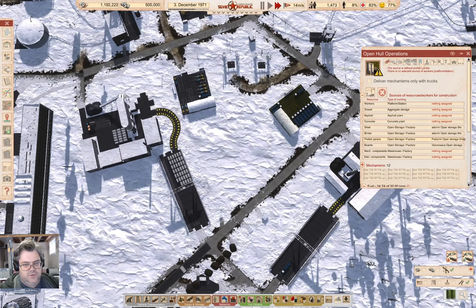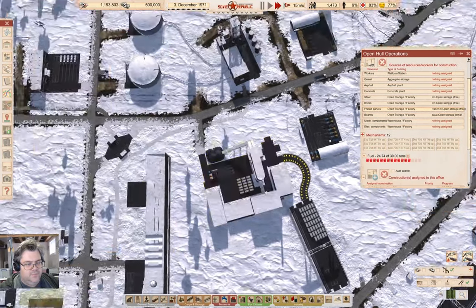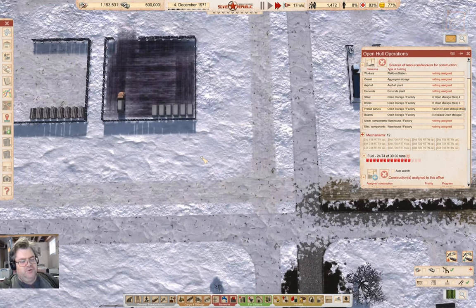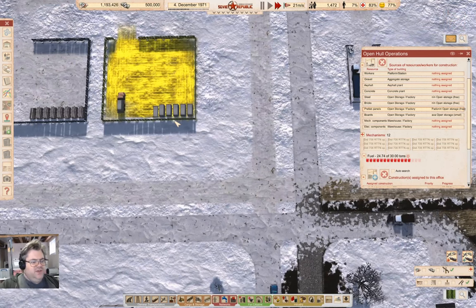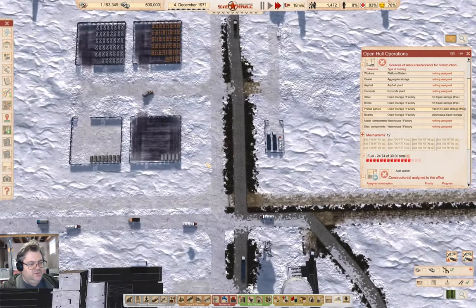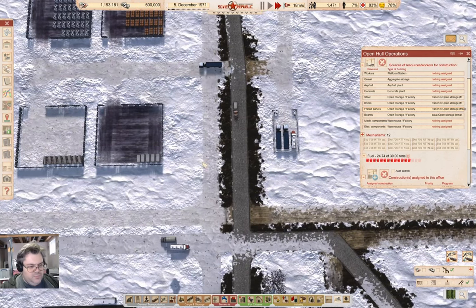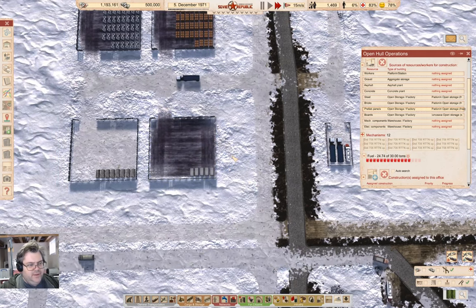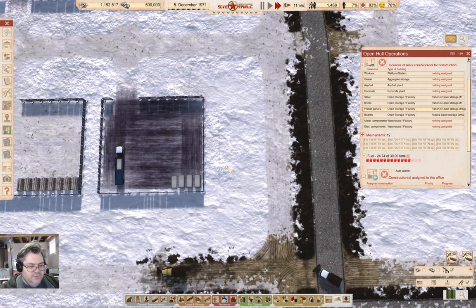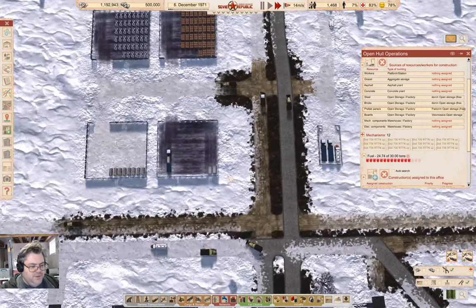Up here we are loading prefabs. Once this is emptied out, I will change the prefab source to the prefab factory there, and that means some of the stuff will go a little bit faster. This is just about empty — good, it's empty. So down here, prefabs, pick them up here. Now we're going to get all of the prefabs we need to finish this sewer line.